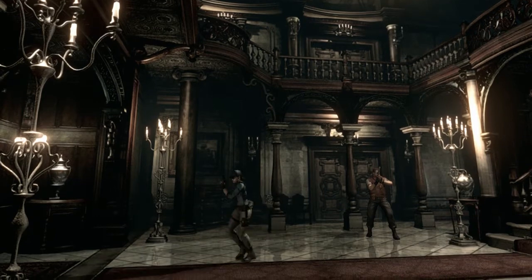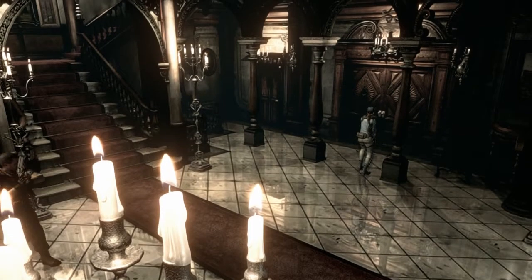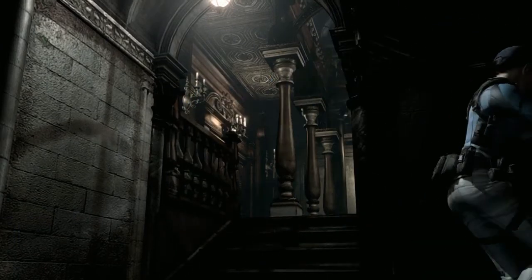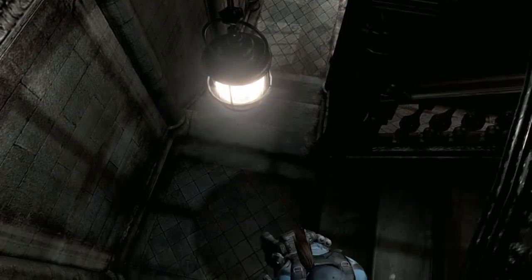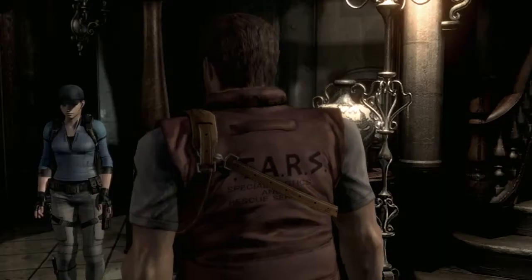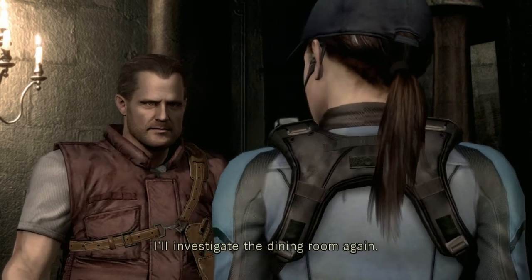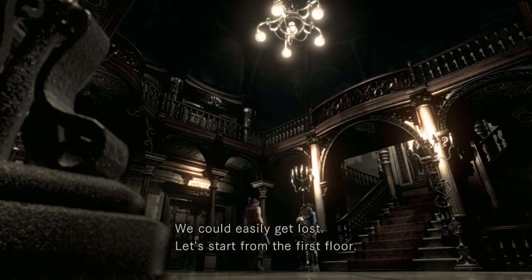Alright, let's look for Wesker now. I better finish searching for Wesker. Ferry, any luck, Jill? No, nothing. What's going on around here? I can't figure it out. Same here. Chris and now Wesker — there's not much we can do. We can search for him separately. I'll investigate the dining room again. Okay then, I'll try the door on the other side. This mansion is gigantic, we could easily get lost. Let's start from the first floor. Okay.